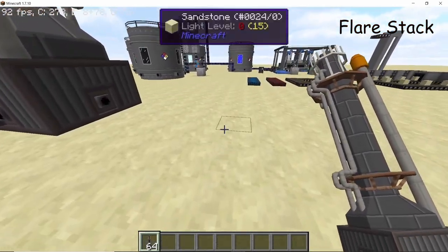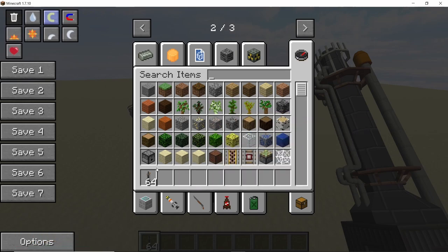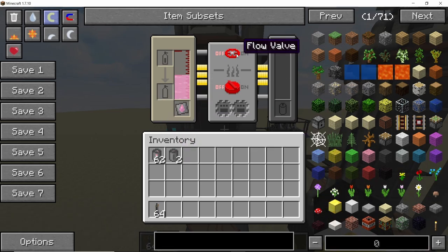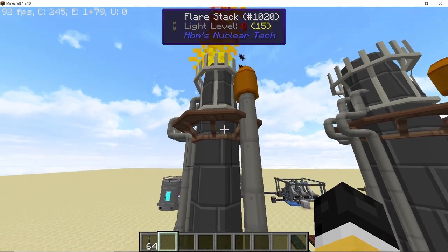Next is the flare stack, which is the reworked version of the gas flare. The flare stack can not only burn natural gas but also other liquids and gases, and it can vent non-flammable gases or burn flammable ones, with different efficiency for liquids vs. gases. For the liquid example, I'll use kerosene — load two barrels, start the flow valve, turn on the ignition, and the flare stack starts producing power.